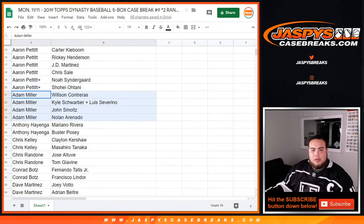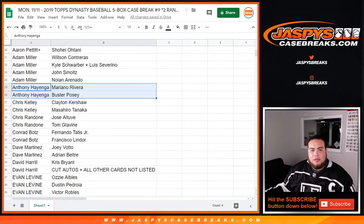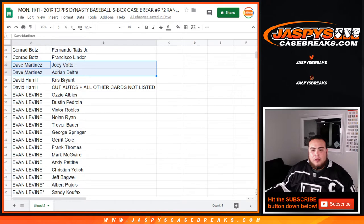Adam Miller, Willson Contreras, Kyle Schwarber, Luis Severino's combo spot, John Smoltz, and Aaron Nola. Anthony, you have Mario Nervera, Buster Posey, Chris Kelly, Clayton Kershaw, Masahiro Tanaka. Chris R with Jose Altuve, Tom Glavine. Conrad, you have Fernando Tatis Jr., Francisco Lindor. Dave with Joey Votto and Beltran. Big Ways 007 with Kris Bryant — all cut autos and all other cards not listed.